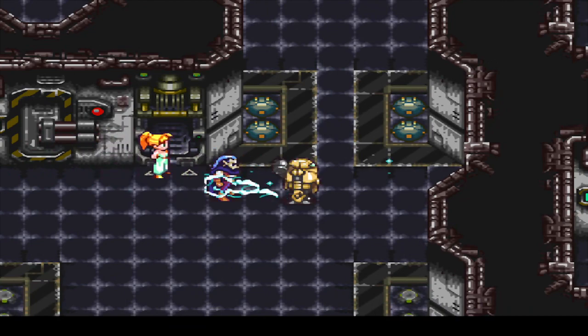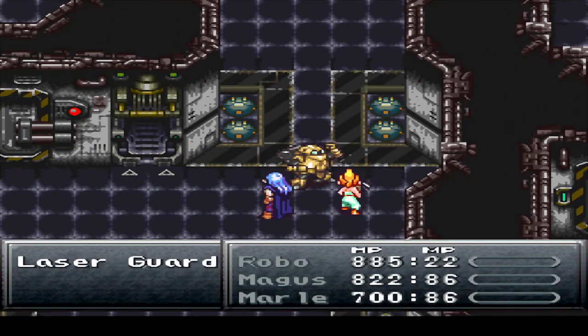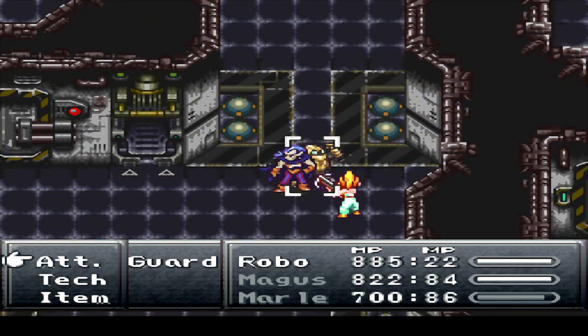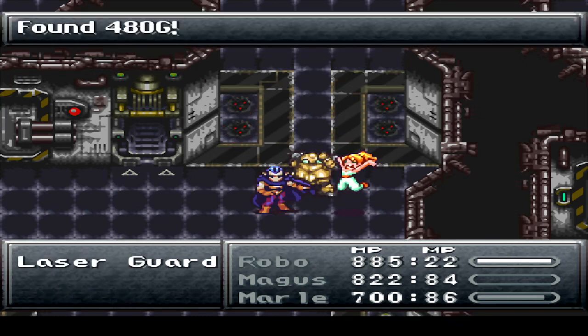Like this one right here — well, that one's actually unlocked for right now. We'll have to run around here a couple of times with Robo electrified; that's unlocked various doors throughout the Genodome. Some of these ones have a bit of a tight timeline to them, but nothing we can't handle.